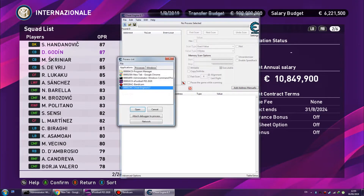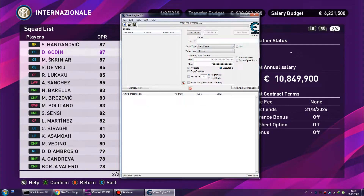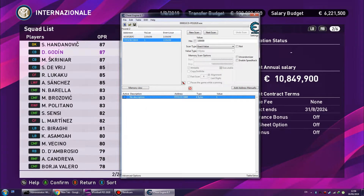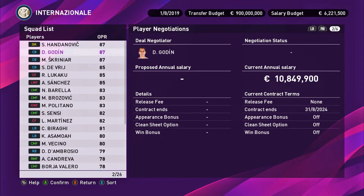Go to the Cheat Engine process list and pick eFootball PES 2020. Now go to the value box and put in Gulden's salary — 10 million — as 10849900 (ignore the last two zeros). Do a first scan. It's easily found because the higher the number, the easier you can find it.